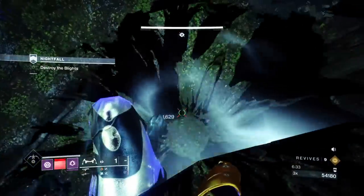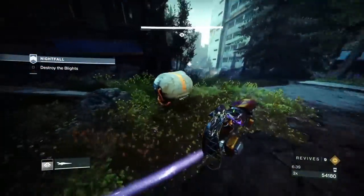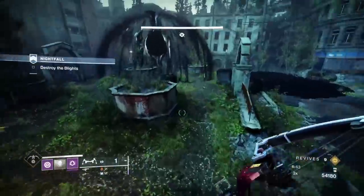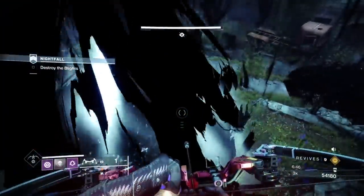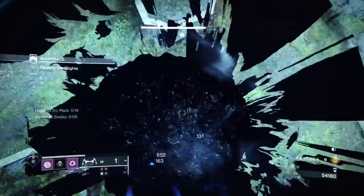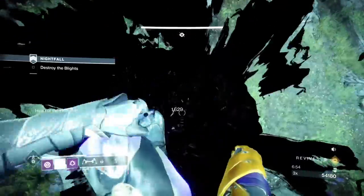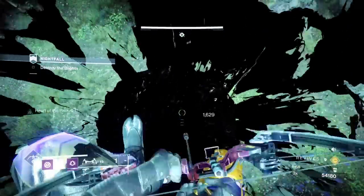They are quite tanky on GM level, so you've really got to manage your ammo and swap between the two. Don't just spam one energy type, because pairing the two together is best. As I said, you can get max stacks with your fusion and then use the linear, or if you just want to melt a champion with your standard fusion you can do that. Manage your ammo and manage your grenades.